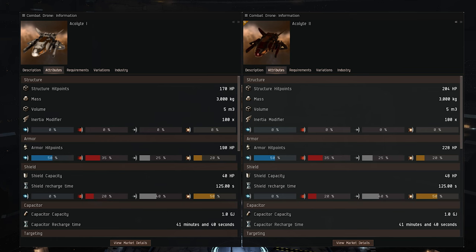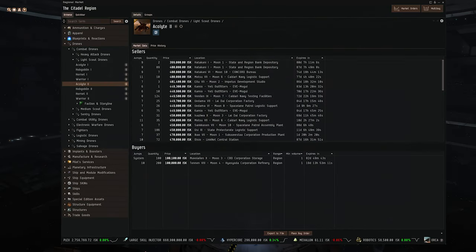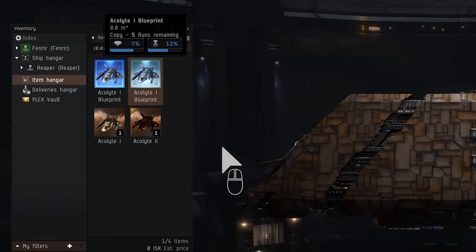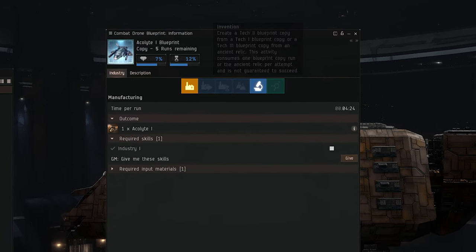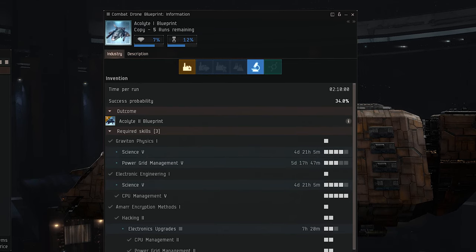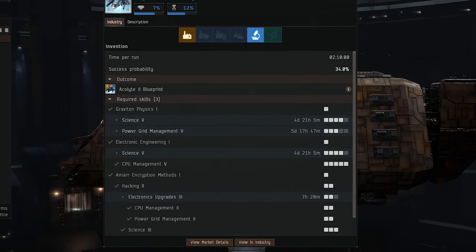This upgraded version is usually better in every way and will fetch a higher price on the market. As with any other area of industry, invention requires a certain set of skills. You can see what's needed by right-clicking on your blueprint copy, choosing show info, and then looking at the invention section. The skills required for invention and Tech 2 production can be quite high, but it's a valuable investment for the aspiring industrialist.